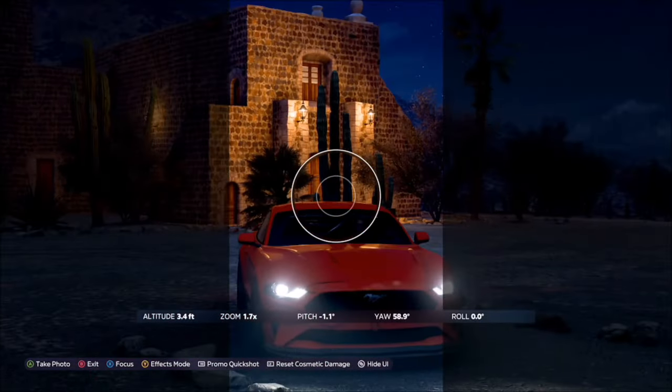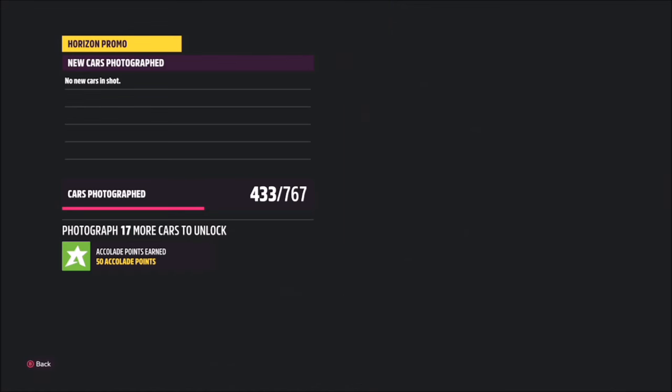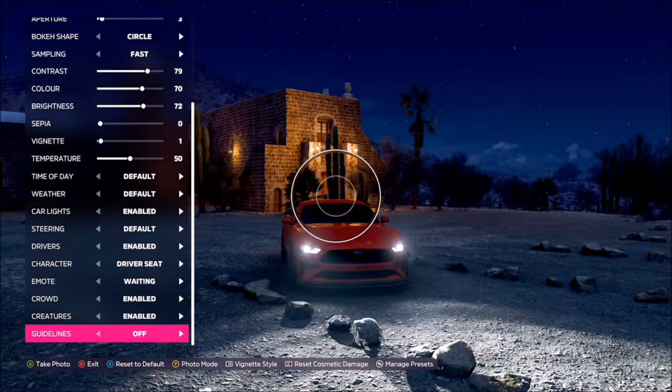Then all you want to do is take a horizon promo quick shot snap and that'll be it — as simple as that. Challenge complete! It'll pop up with two tick boxes: one saying you're using the correct car and one saying you're at the correct location using the portrait preset, and that'll be this week's photo challenge complete.